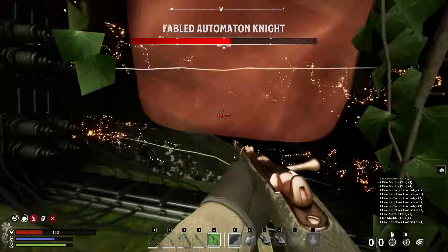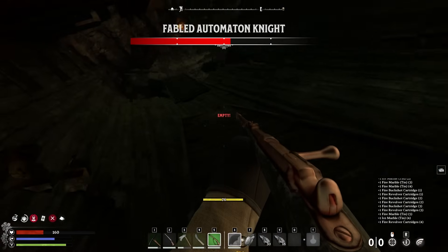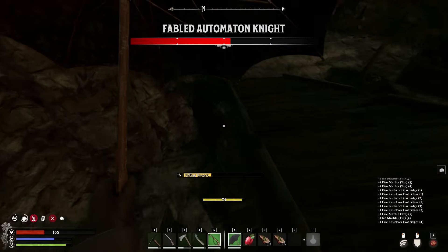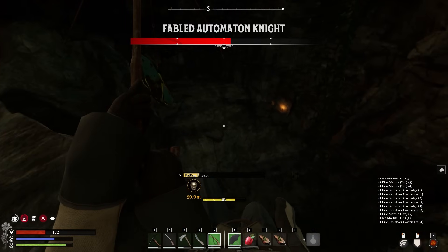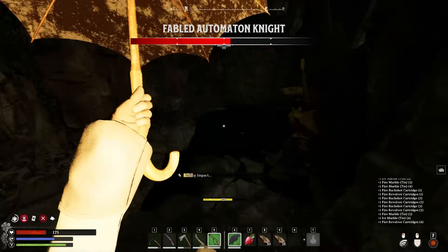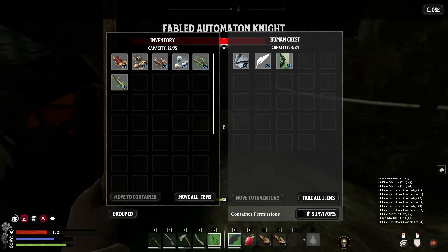Once you're done with your adventure, it's very important to remove that respite and reassign your home base respite to the main one, as you can only have one in your world. This is why you want your main respite as central to the world as possible, since you'll be using this quick travel option from the menu many times during your adventures.